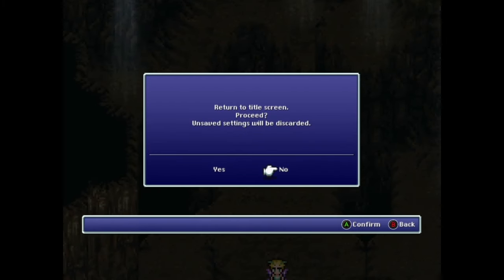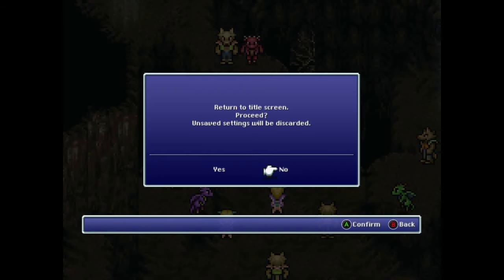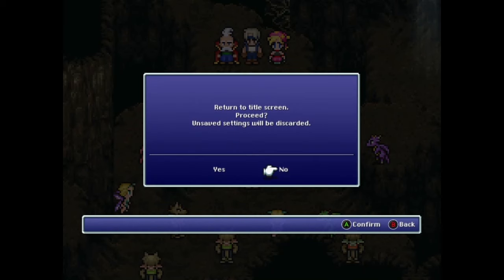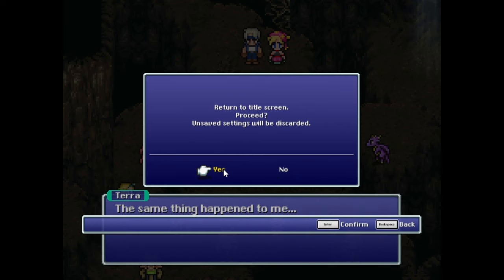Use the minimap to walk down the path until you trigger the event to start. Let the event play until the screen glows, then fades out and back in with everyone in changed positions. Once you're a few lines of dialogue past this point, use the mouse to click Yes twice on the title screen overlay to escape this event and return to the title screen.